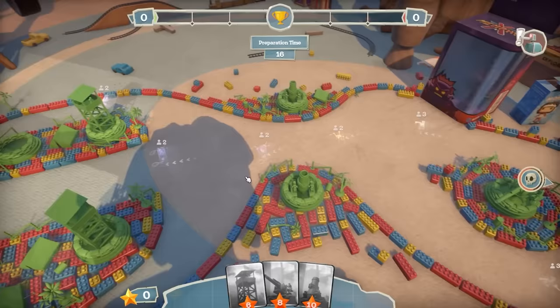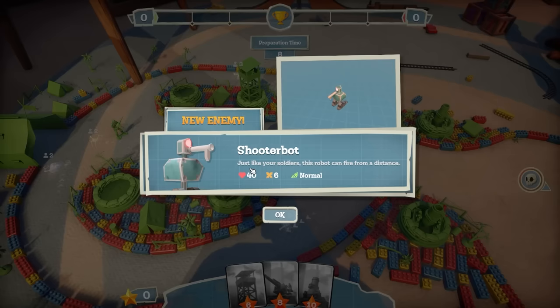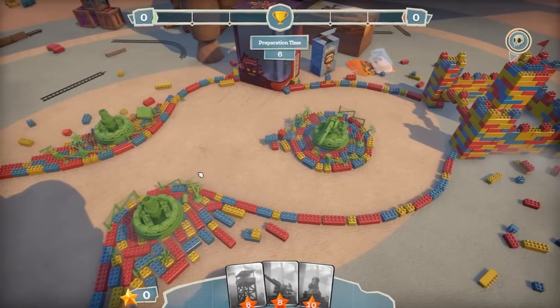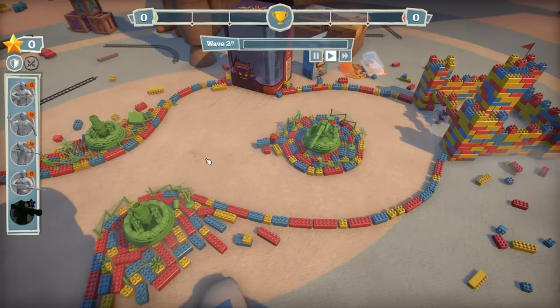Keep an eye on these - I'm only a bit worried about the spiders because they're quite fast. They go down the middle. Oh, we do have a new enemy - a Shooter Bot. Just like your soldiers, this robot can fire from a distance. Oh no, we can now be shot. Hopefully our mortars will do damage before it gets close enough. I'm slightly worried it might take out my cannon.